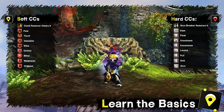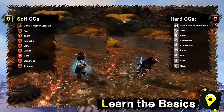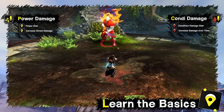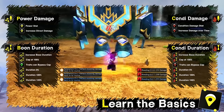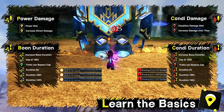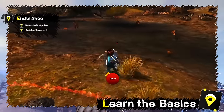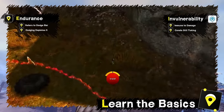Condition removers also cleanse conditions. Soft CC includes things like cripple, immobilize, or chill. Stun breakers remove hard CC like stun, knockback, or daze. Power damage, also called direct damage, comes from actual hits. Condition damage affects damage over time from conditions. Boon duration and condition duration specify extra length on top of the base duration — the maximum for both is 100% bonus, though some traits can bypass this limit slightly. It's always based on the caster's durations.